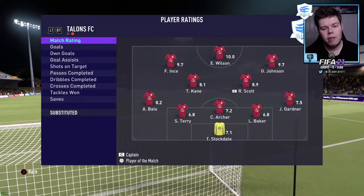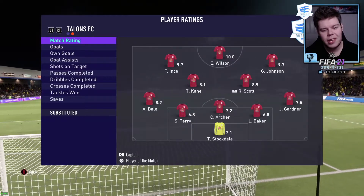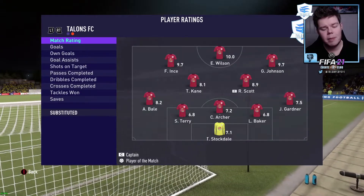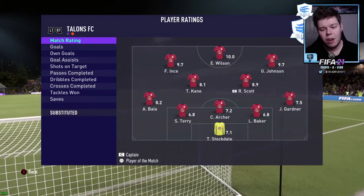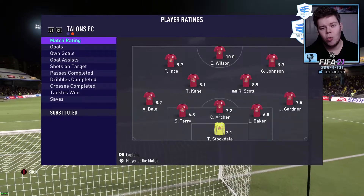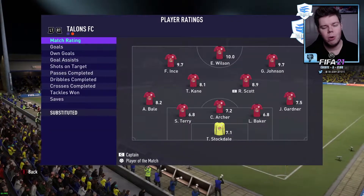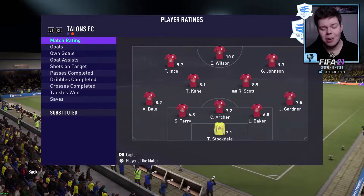Eric Wilson is your man of the match with a perfect 10, Georgie Johnson 9.7, Ince 9.7, Bale 8.2 who scored that fantastic knuckleball free kick, Ryan's 8.9 in midfield, Tyrone Kane had a great game too. We have shown why we have the biggest goal difference in the league - yet again a fantastic dominating performance from the boys.